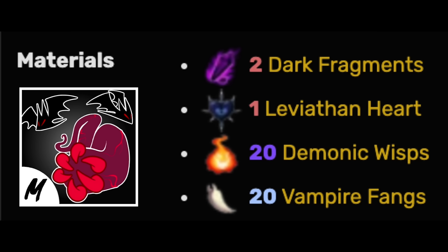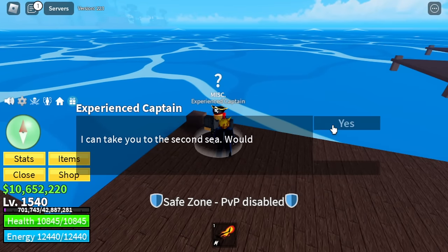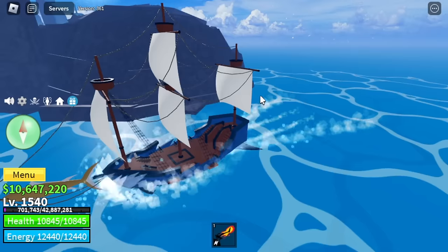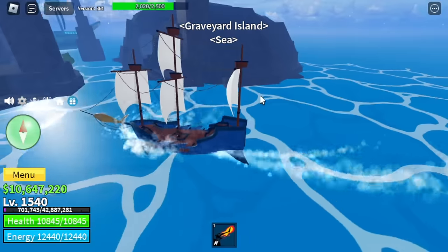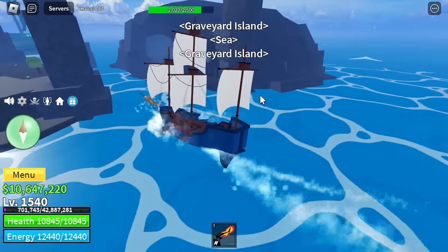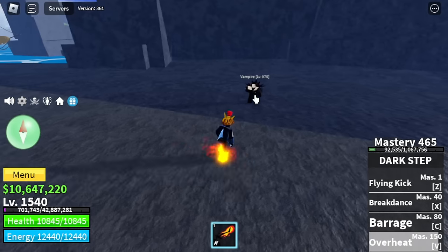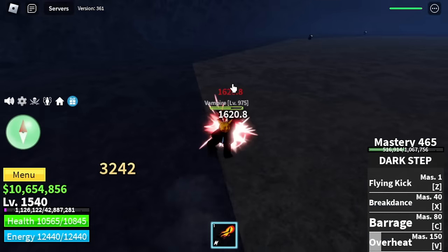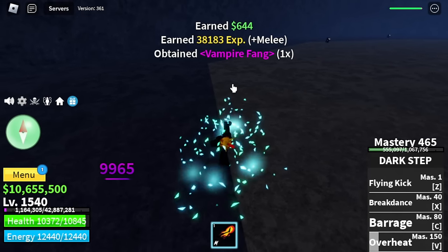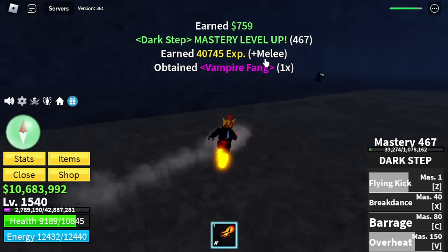Next up: the Vampire Fang. Go back to the second Sea. You know the graveyard area — there's a cave there, and here you will find the Vampire. We need 20 of these. Again, we have lots of Vampire Fangs — I'm just showing you where to get them.